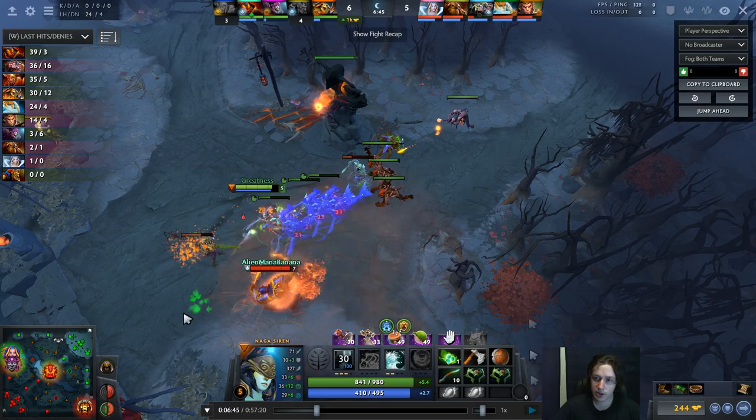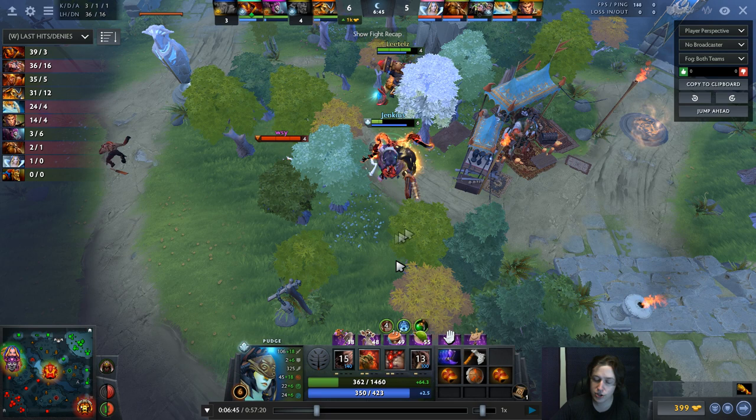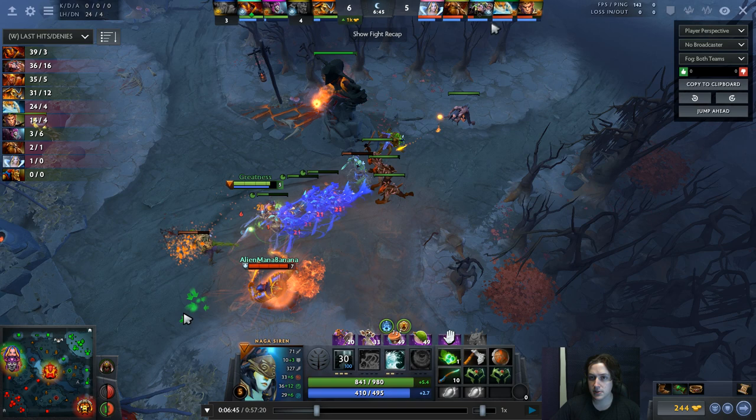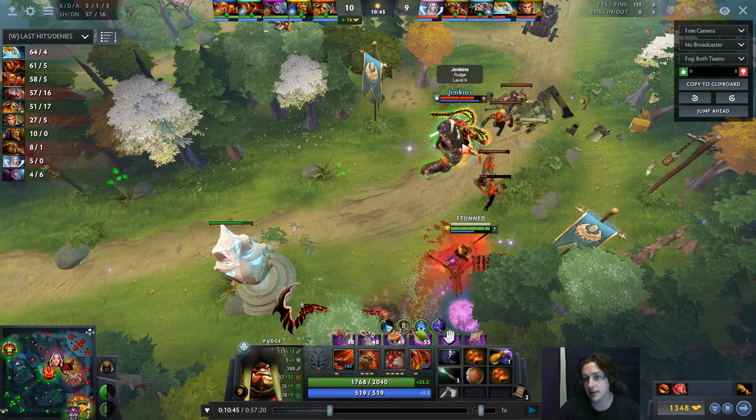When it comes to Dota, there are certain heroes that want to fight at certain points. Pudge and Ember want to fight. Naga doesn't want to fight; a Warlock at level 4 doesn't want to fight — those are the heroes you give the mid lane so they get all that juicy experience and farm. And you're still getting experience and farm because you're fighting and getting kills. At a certain point on Pudge — usually between 5 to 7 minutes in — you don't want to go mid anymore. You're really tanky, you want kills, and somebody on your team wants the mid lane.